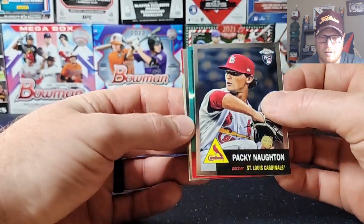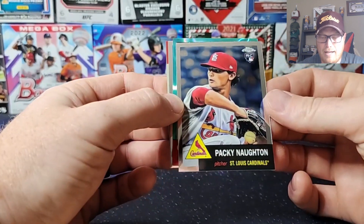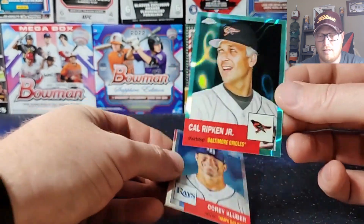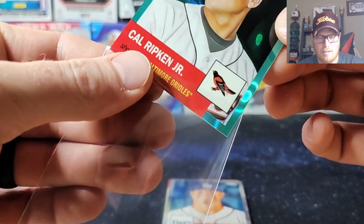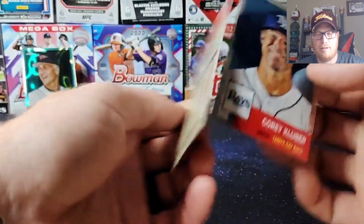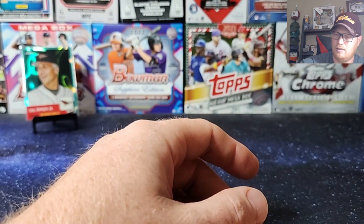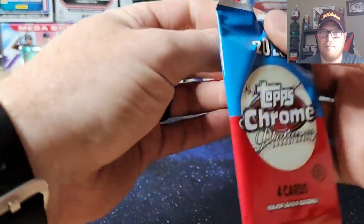Got a little aqua. Pacheco Naughton — never heard of them. Oh, nice little Cal Ripken! It's like an aqua lava parallel. $2.99 — a lot of Ripken collectors out there. Why not, the Iron Man, amazing career. Warren Spahn, Cory Kluber. Big Iron Man fan growing up — that right there is a childhood favorite.